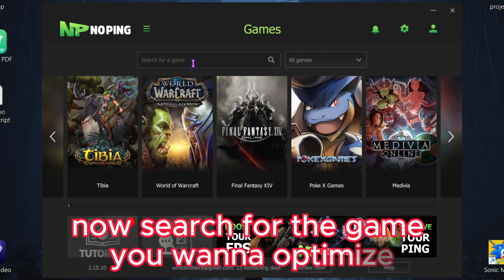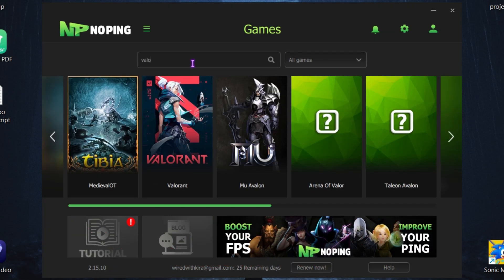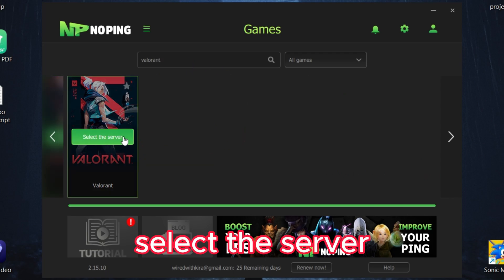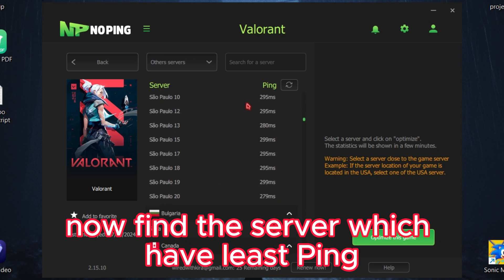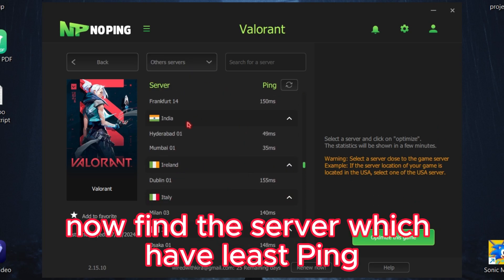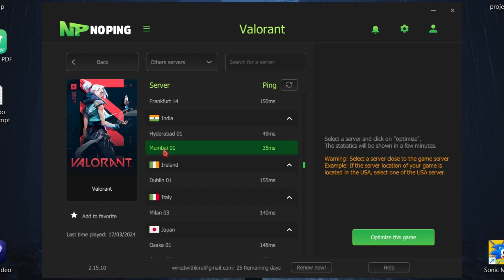Now search for the game you want to optimize. Select the server and set this to other servers. Now find the server which has the least ping. Then simply click optimize the game.